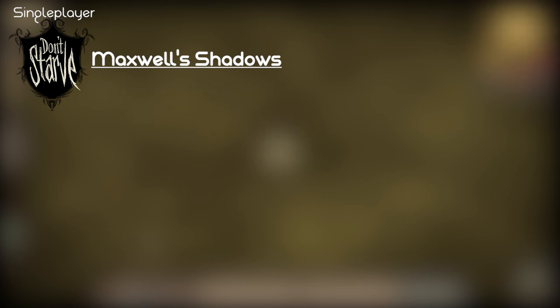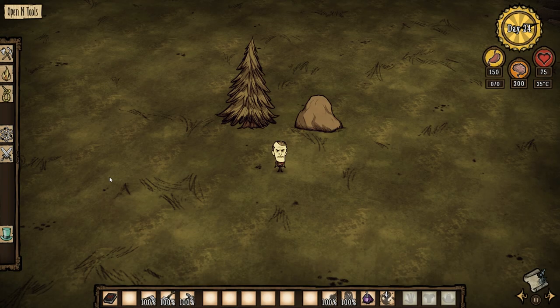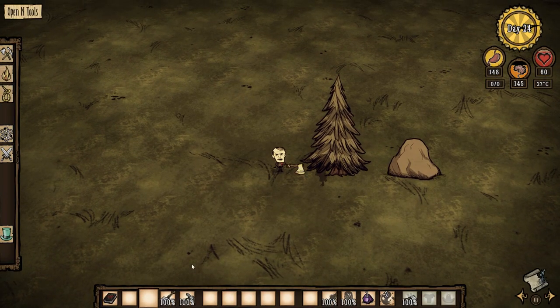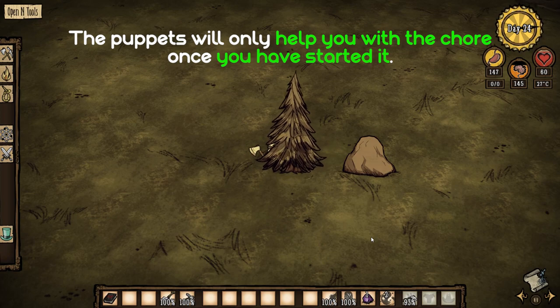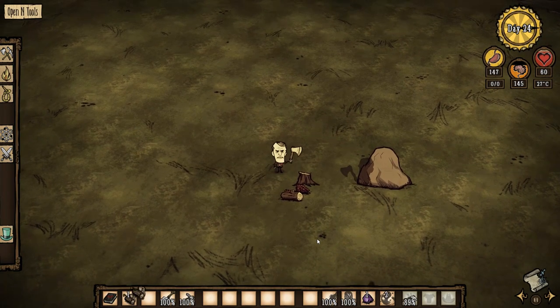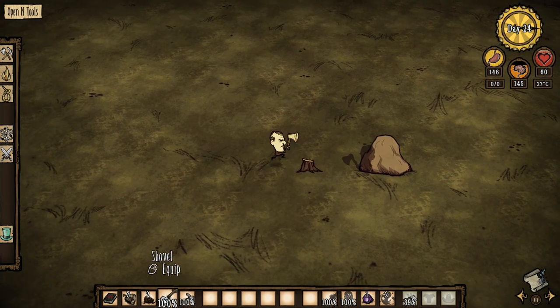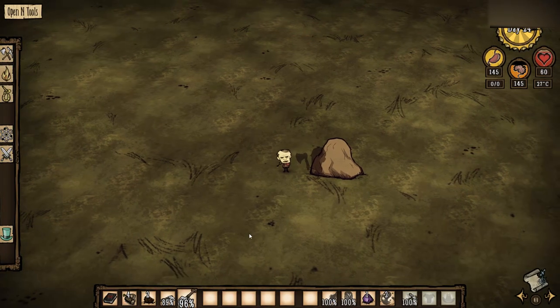as well as aid him in cutting trees and mining rocks. Upon summoning one shadow puppet, Maxwell will lose 15 health along with 55 of his maximum sanity. In Don't Starve singleplayer, the shadow puppets are universal, meaning that one puppet can do all chores including chopping trees and mining.